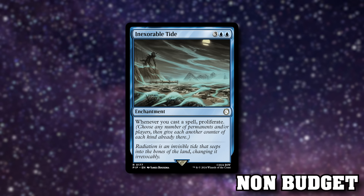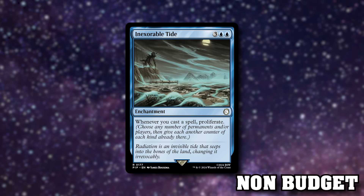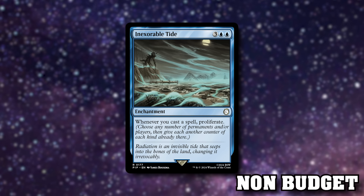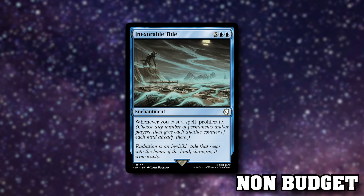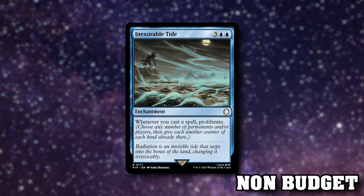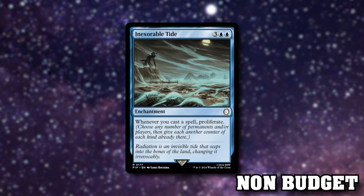Inexorable Tide is an obvious include — actually it's already in the deck, I just realized as I'm recording. I've had this card in multiple decks over the years and always ended up cutting it because much like Consuming Aberration, you have to cast spells afterwards or untap with it and people get uneasy. Consuming Aberration can punch opponents and kill them in the late game if they haven't got resources to kill it, whereas Inexorable Tide can just do nothing. I was making it an honorable mention and can't believe I missed that it's already in the deck.